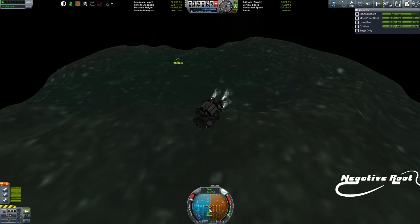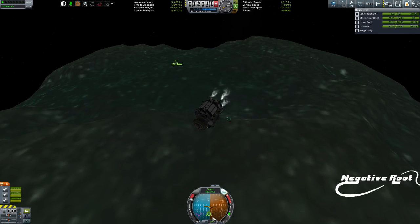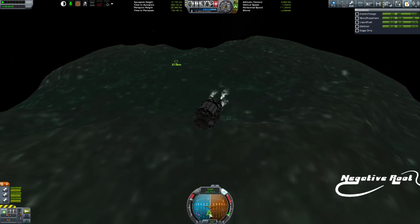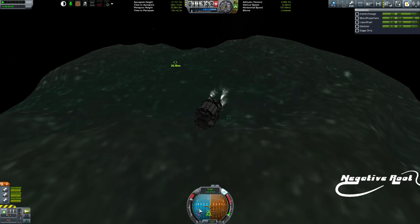I'm going to try and push my retrograde marker down along the horizon, because what I want to do is get this retrograde marker over the target marker. If I can do that, I'm going to land very very close to where he is. There he is right there.